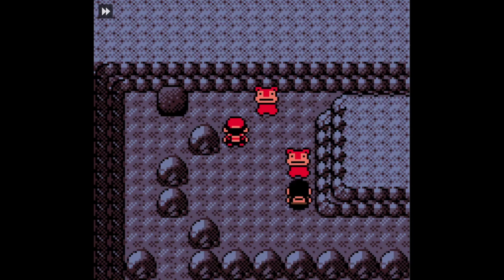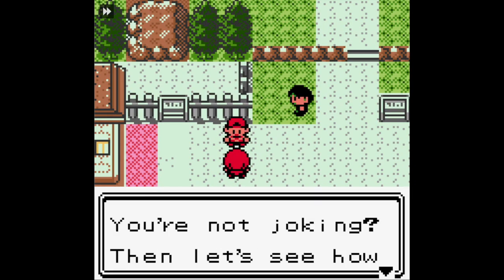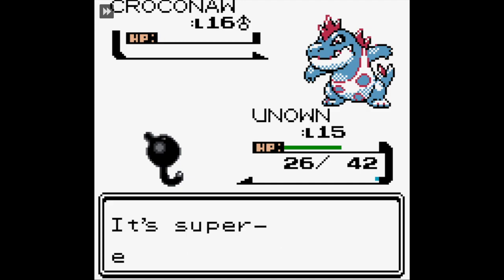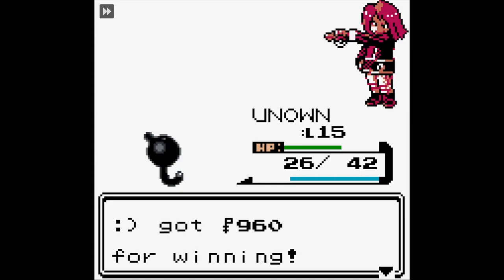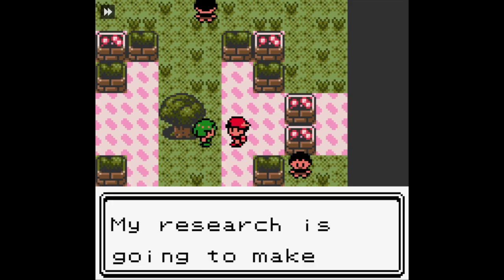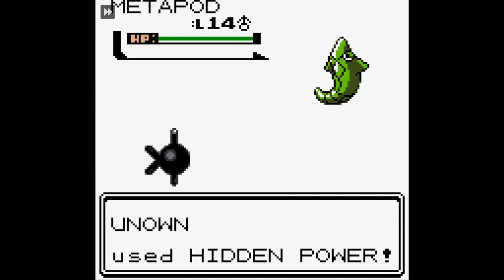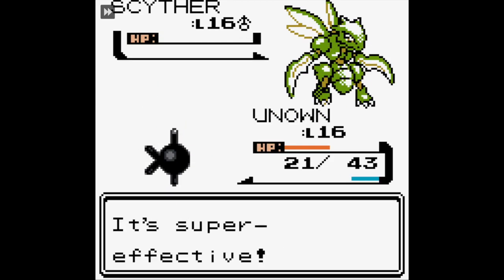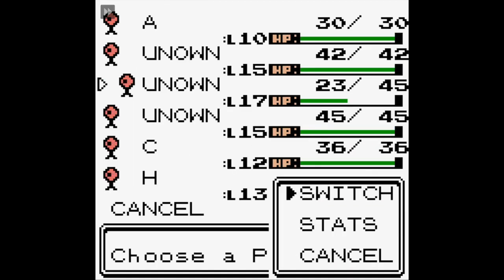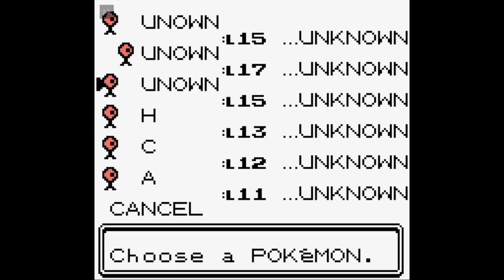We go to the Slowpoke Well, clear out Team Rocket. Kurt thanks us, and then the rival pulls up on us. The rival has a Ghastly and a Zubat, which both have no super effective moves at this point. Croconaw doesn't yet - Croconaw does learn Bite eventually, but doesn't know it now. We go to Bugsy, and Scyther - if Scyther gets going with Fury Cutter, the battle is over for us. If you didn't know, Fury Cutter gets more powerful with every consecutive use. But we get our Hive Badge.